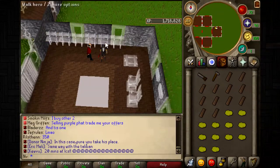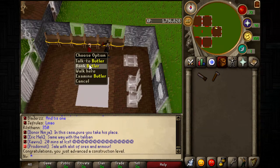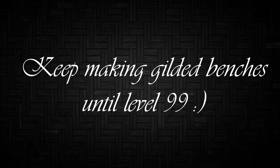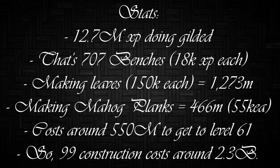Build the seating spot and make gilded mahogany benches, which are 18k XP per bench — really good XP. Keep making gilded benches all the way until level 99 construction. That's how you get 99 construction. Sorry if I talked a little fast — you can always go back through the guide.